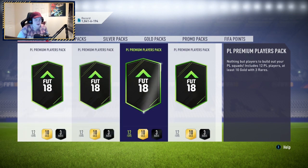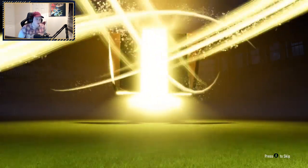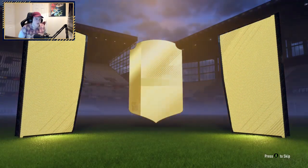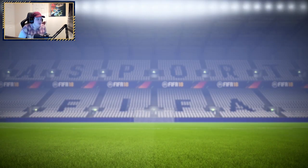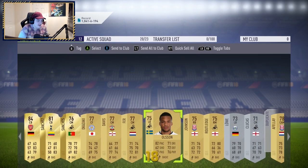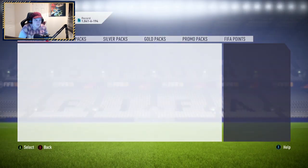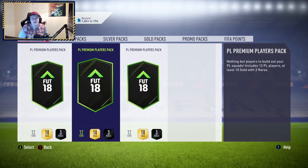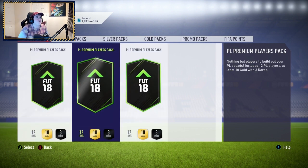We could get a dupe Willian as well — doubt it though. Can we get boards? We got boards! Let's go — what have we got? It's going to be a German center back — Mustafi. 84-rated, good for SBCs and that sort of stuff. Kirby doesn't do any SBCs so it really doesn't matter, but it's an 84-rated player nonetheless — could be useful when Team of the Week SBCs come out. Three more packs left.